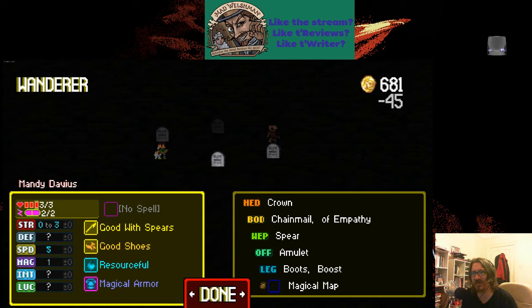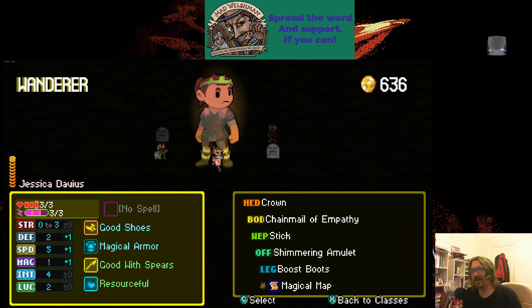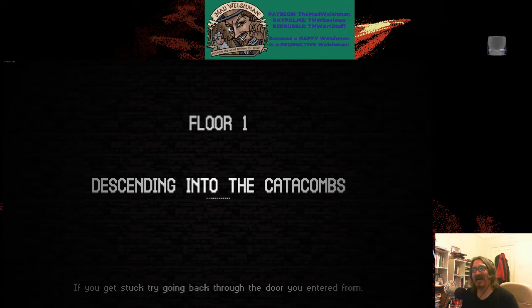We used to be able to affect their stats, but not anymore. Boost boots are great, unless you have spikes above you — in which case, they're terrible.